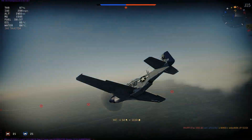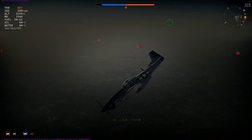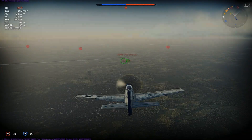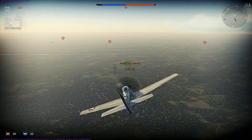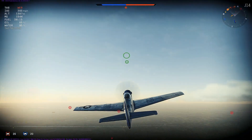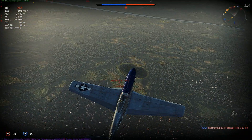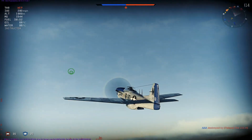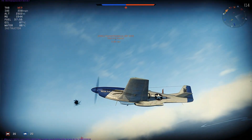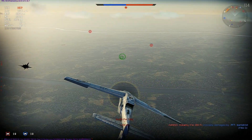You see me dogfighting with the Focke-Wulf 190 there — I pre-fire a lot as well, trying to get some good hits on the enemy Focke-Wulf. It's an absolutely terrific plane, it really is. I highly recommend you go out and get this, whether that's the premium version or just grinding for it. The default skins in game aren't really that good, but there are some amazing War Thunder skin creators out there. This one you can get from the link in the description — made by me. I will be making a P-51 skin pack dedicated to skins I've created for it at some point. P-51: good plane, go out and get it.